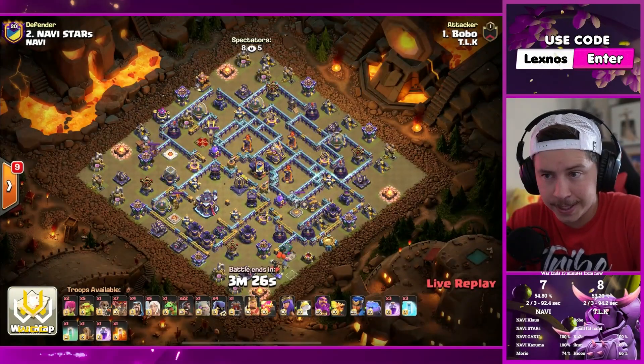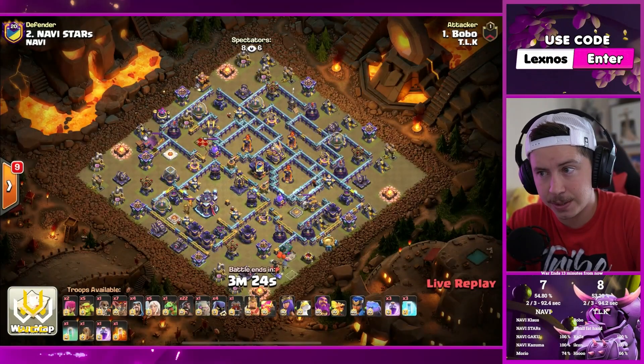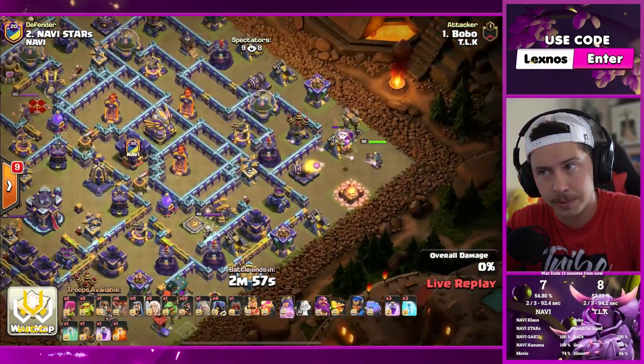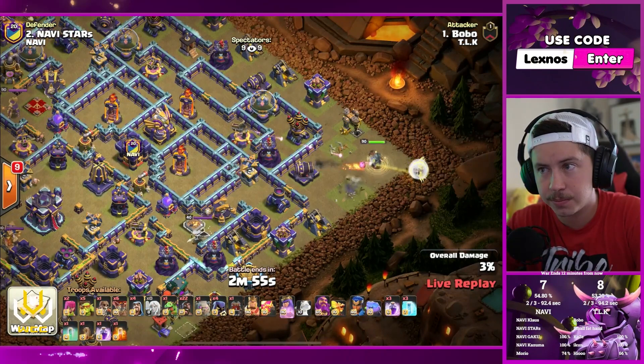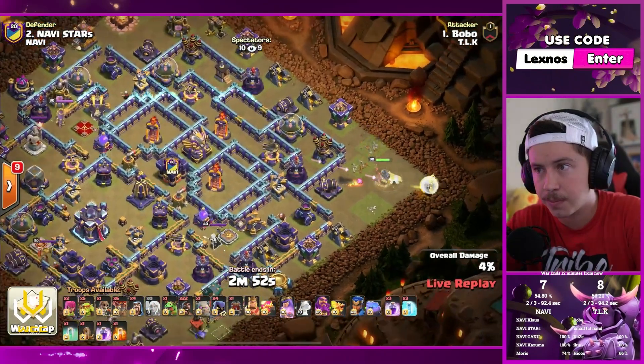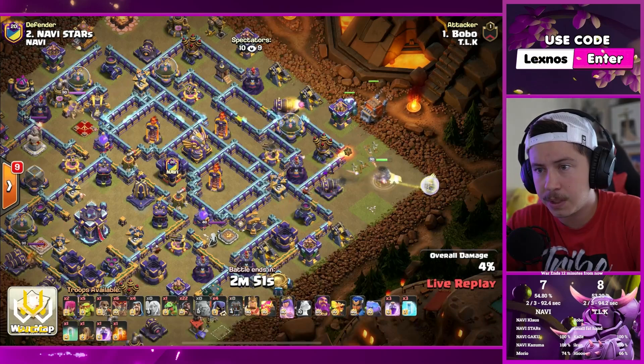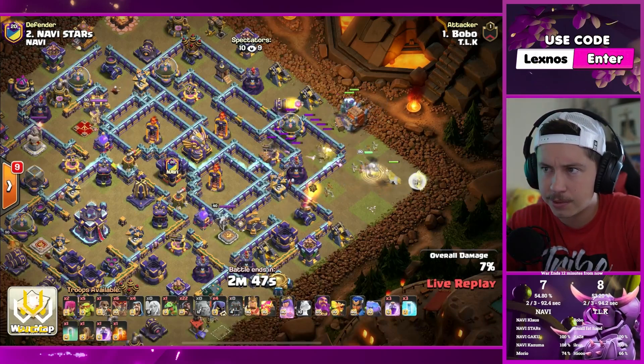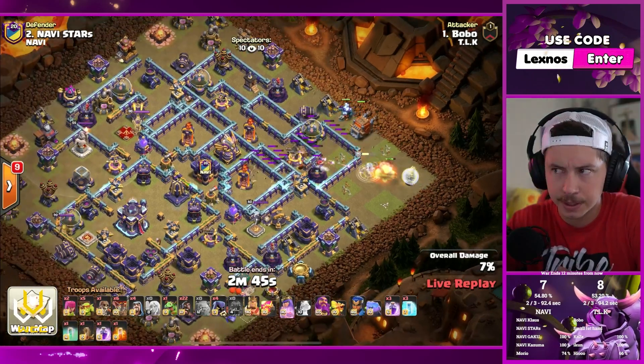Bobo is in with some queen charge hog riders. Queen on the right side of the base. Golem up top — a golem with a log launcher and a queen charge hog hit. That's very interesting.